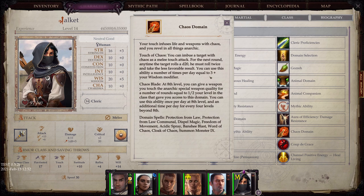Chaos Domain: Your touch infuses life and weapons with chaos and you revel in all things anarchic. Touch of Chaos — you can imbue a target with chaos as a melee touch attack; for the next round, anytime the target rolls a d20, they must roll twice and take the less favorable result. Chaos Blade — at 8th level, you can give a weapon you touch the anarchic special weapon quality for a number of rounds equal to half your level in the class.